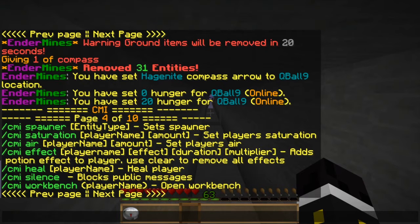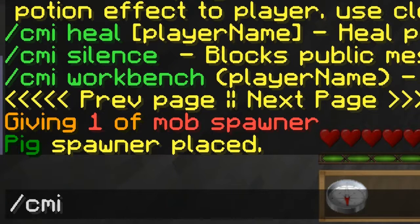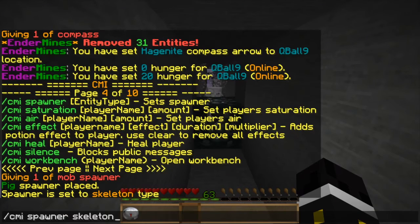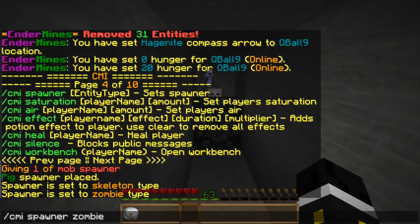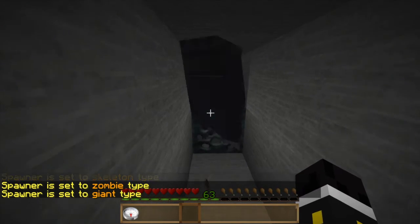Skipping air since that's only for servers with specific survival plugins. For spawners — I think it's ID 52 — use slash CMI spawner and change it to a skeleton. There goes a skeleton. Or you can try a zombie, or even a giant. You can change any spawner type, which is really awesome.